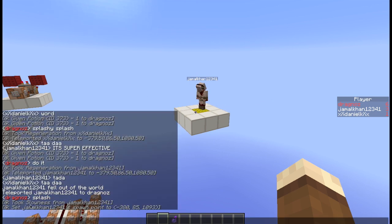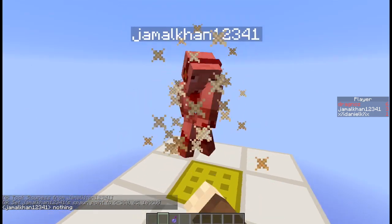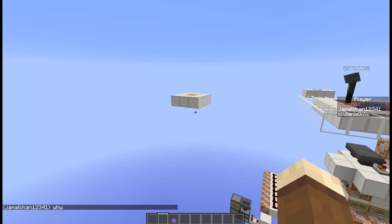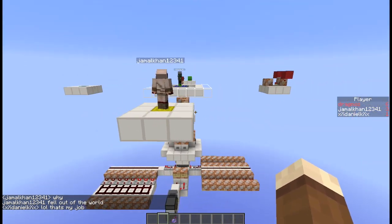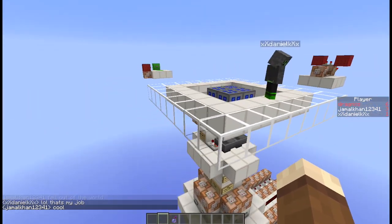He splashes it and you'll see immediately that it took the slowness away from him and set his spawn point. So I'm going to hit him — there he goes — and when he respawns, you'll see he comes back right on that spot. See how absolutely cool that is!